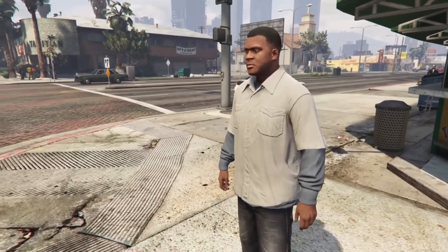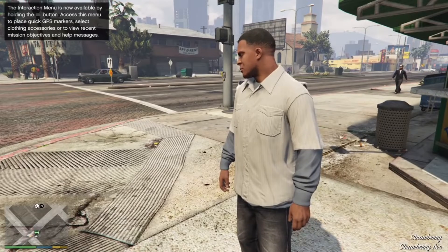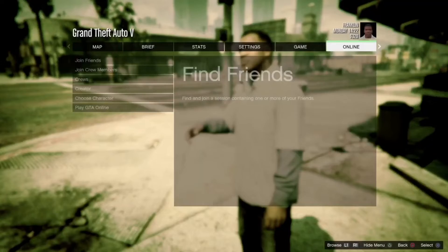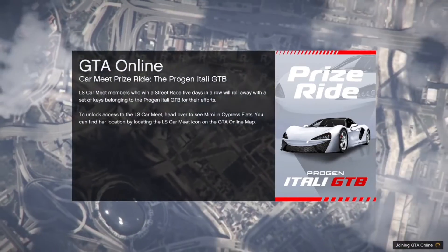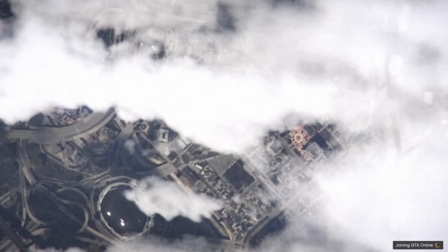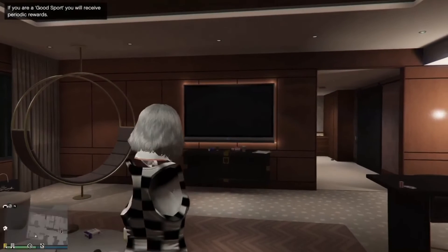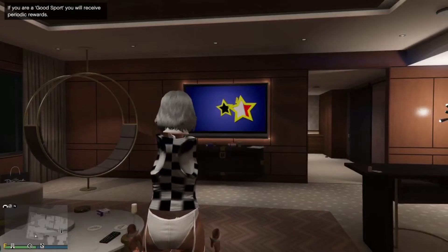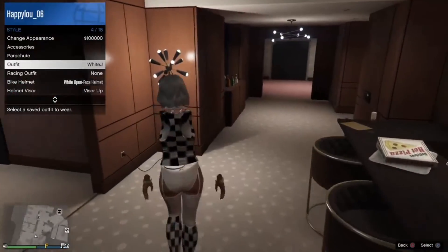Once you're in story mode, just go create a new session — it doesn't matter what type. Now, if you want to keep the outfit you're currently wearing, go ahead and save it into the last slot. Because this is my second account it doesn't really matter, so I just switched into the white joggers outfit.